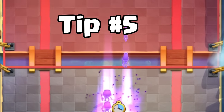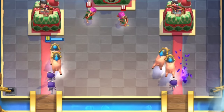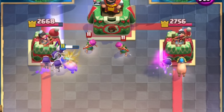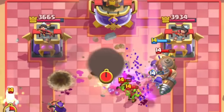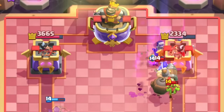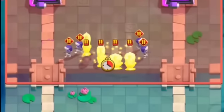Tip number five. Splitting your Skeletons wasn't a good idea against recruits, but otherwise it usually is a great idea. Splitting the Skeletons always gives you a positive Elixir trade, and they might even win you the whole game. I have won hundreds of games by splitting Evolved Skeletons with Royal Hogs. I have another video explaining this combo because it truly is an unstoppable combo. Even pro players like Muhammad Light are using this combo.